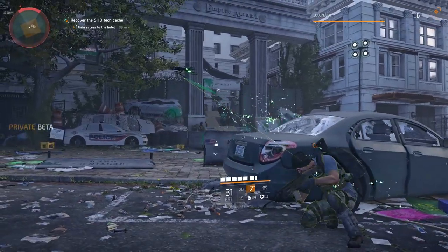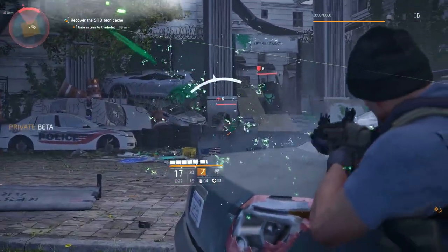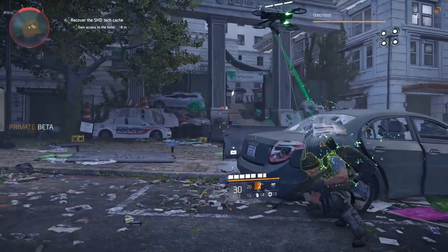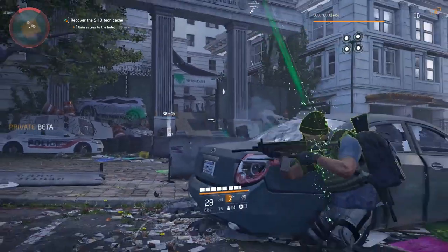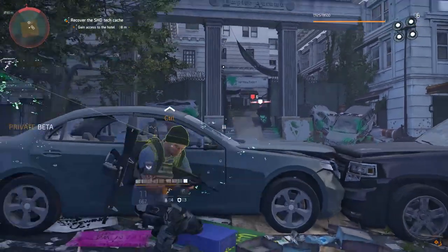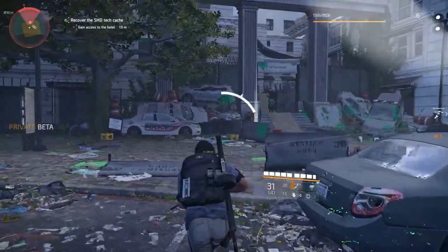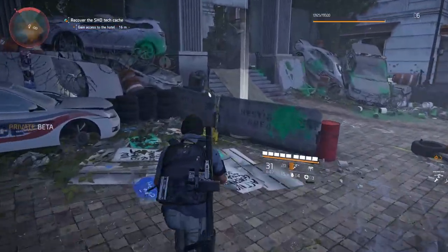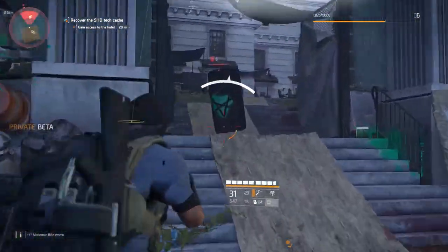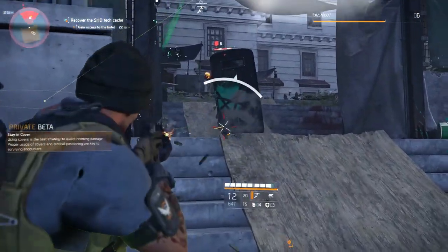Oh look, they have shields too. Nice. Always great. So when you die to any hostile, they give you information on that particular archetype. So I've on purpose died to pretty much every hyena and black tusk already, so I'm going to do it for the other factions as well so I can get all the information.